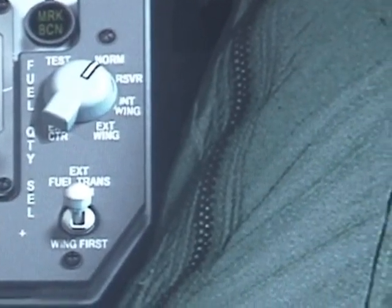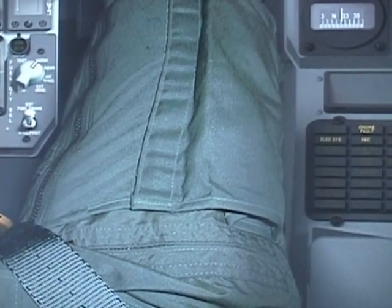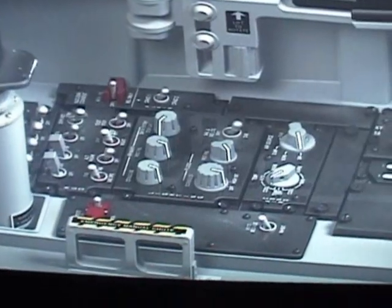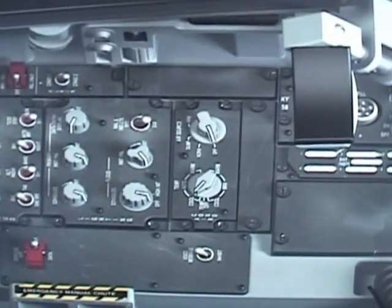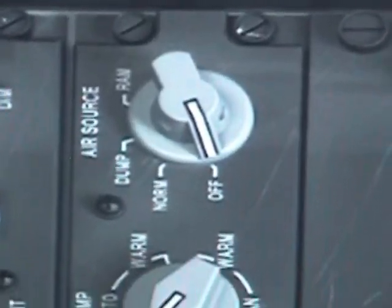Also be sure to test your forward and rear fuel low warning lights by right-clicking on the switch — you can see it coming on, you can see it going off. Now go to your right console, look for your air source switch, and set it to normal.